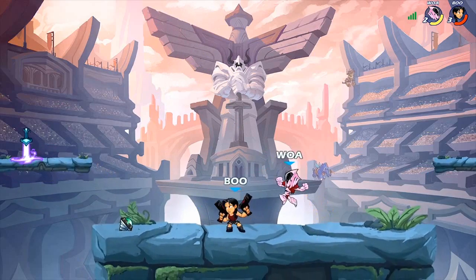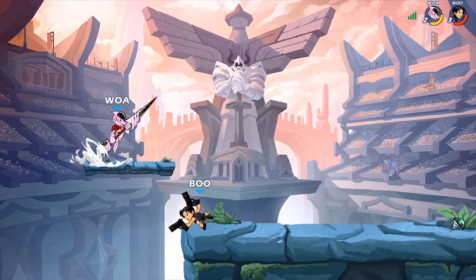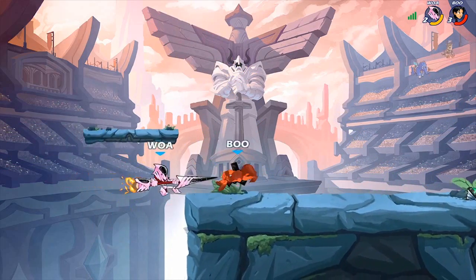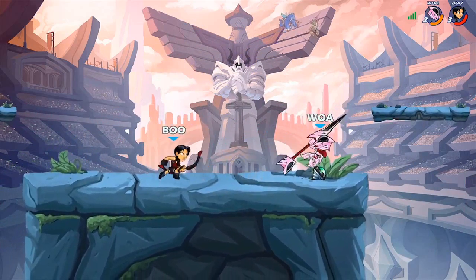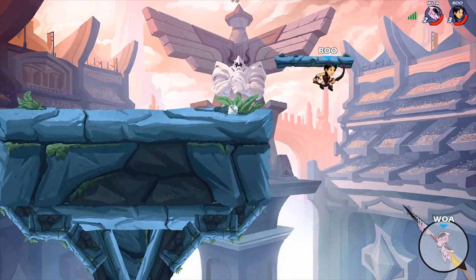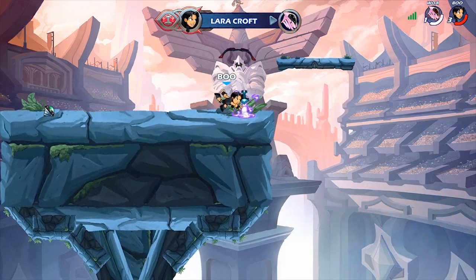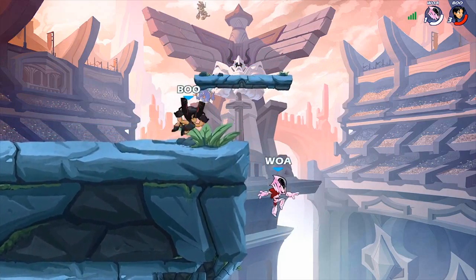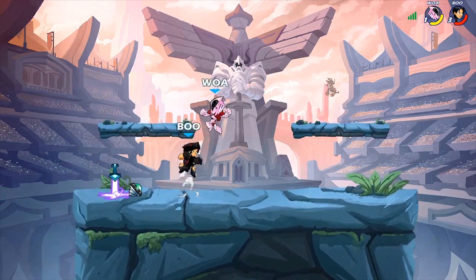I've also been experimenting a bit with edgeguarding on guns. I think you can actually get it down to a science, kind of the same way Sword does — you just have to be way more precise because you don't really have that 180 degree hitbox, you only have the 120 with the dair. I think the dynamic that Gun Ground Pound gives is very good, because if you're in the right position hovering over them and they dodge improperly, you can get a massive punish with Ground Pound.